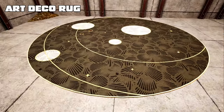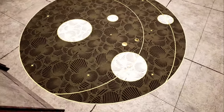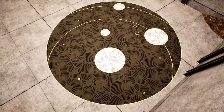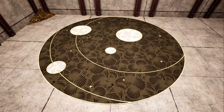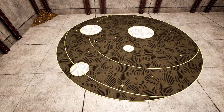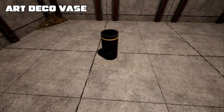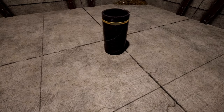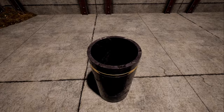The next item is the Art Deco rug. It's quite a large rug, about one and a half blocks, with some nice looking patterns on it. Next up we have the base — a beautiful little gold and what looks like a black marble combination.